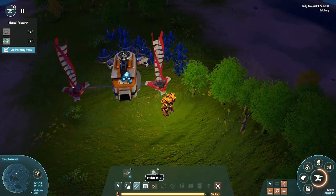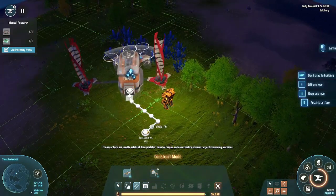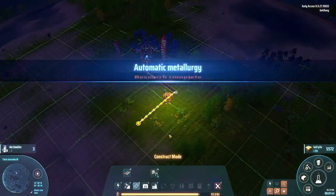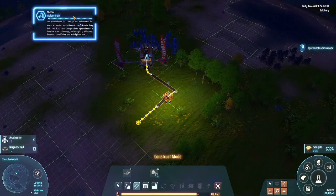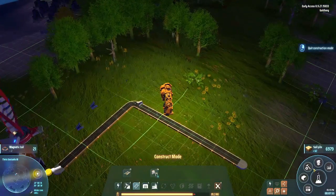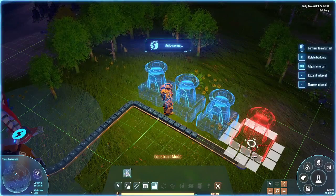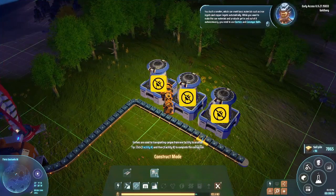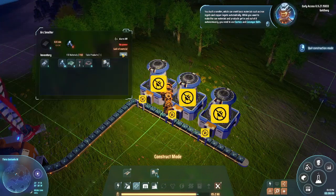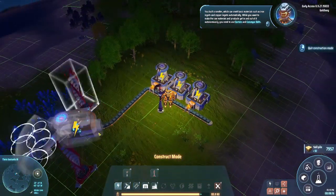Now we can make some smelters from the production menu. Let's do smelters right over here. We already did the first milestone which is good. You built a smelter which can smelt basic materials such as iron ingots and copper. To get raw materials in and out automatically, you need sorters and conveyor belts.